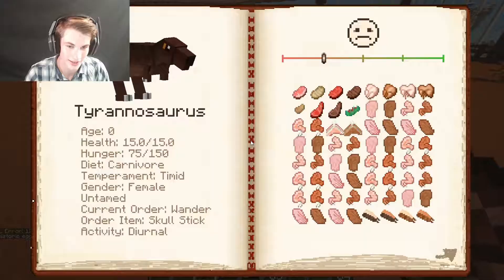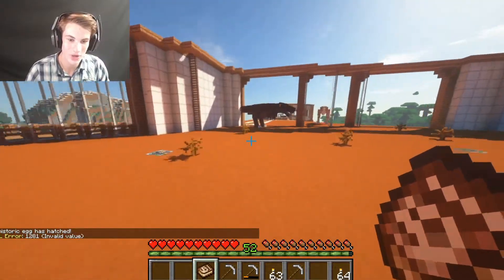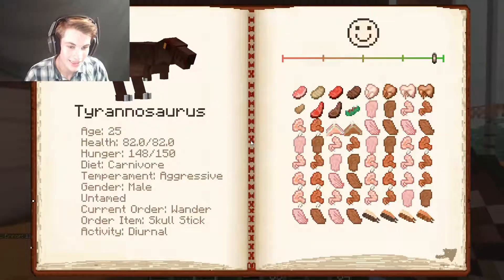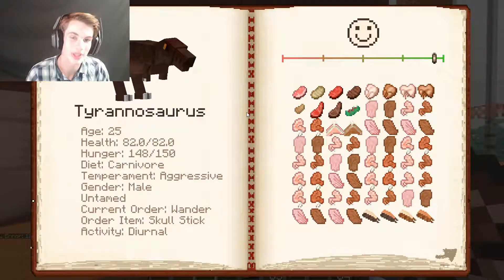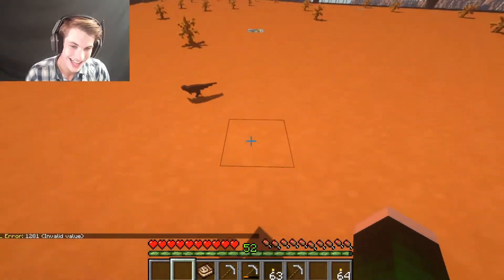I thought I might have to do something, I guess not. So we've got like three T-Rexes, which is pretty damn cool. Hello, hey there buddy. So we've got another girl. Okay, cool. So as you can see, whichever one's the male has grown up and they had sexual intercourse. I did not expect this at all.